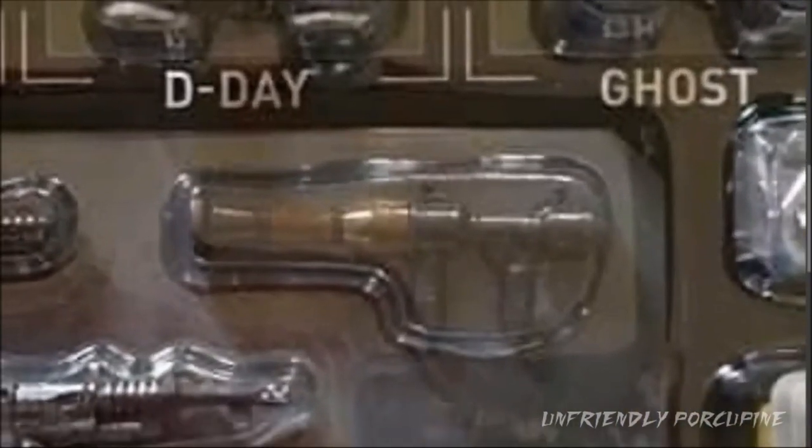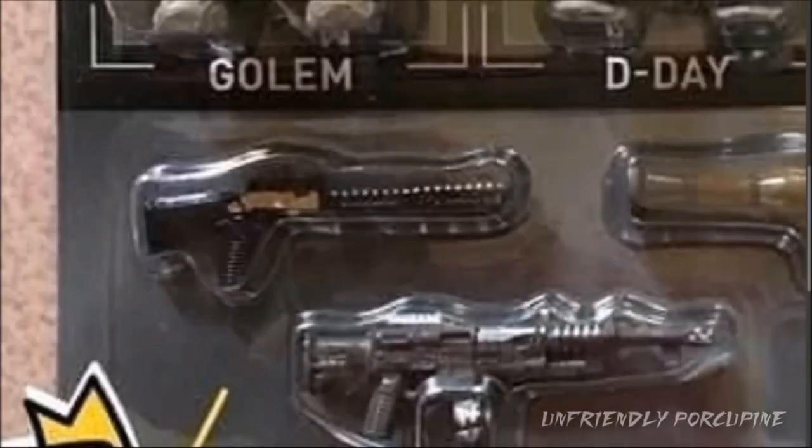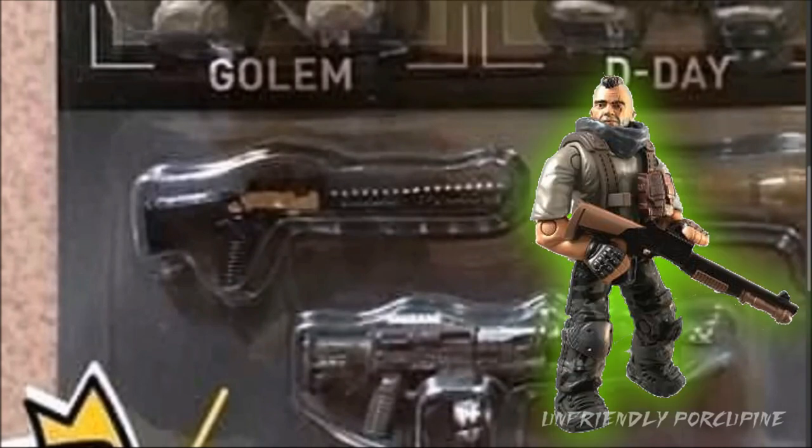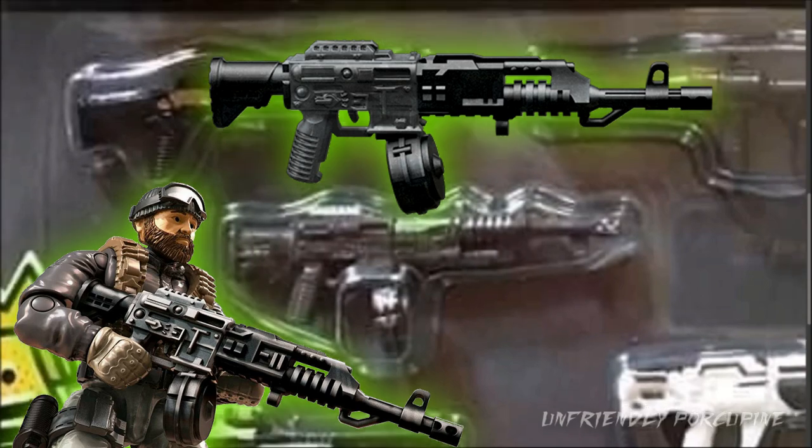Wow, look at this — you get a rocket launcher that looks camo painted. It looks like everything is black, but there's a part that's kind of brown, looks camo — or maybe it's just a reflection of the box. Moving on, we have the shotgun — this is the classic shotgun mold, just painted with a white application on the center part. Then you have this large, scary machine gun.